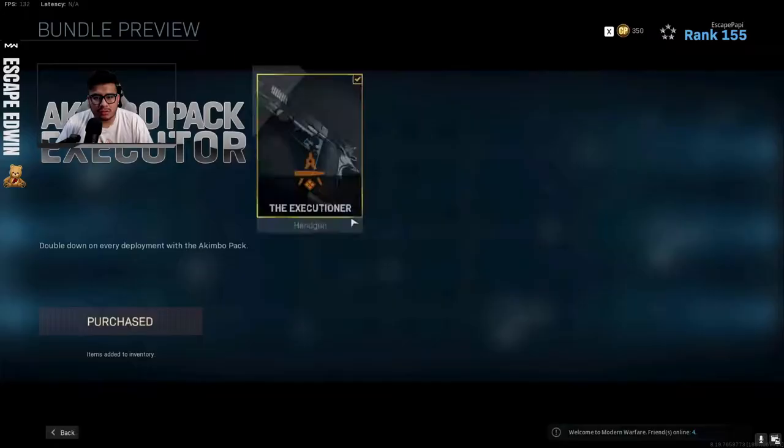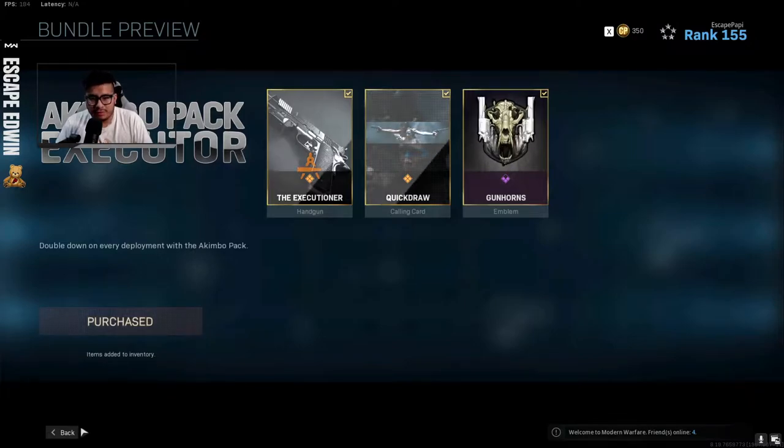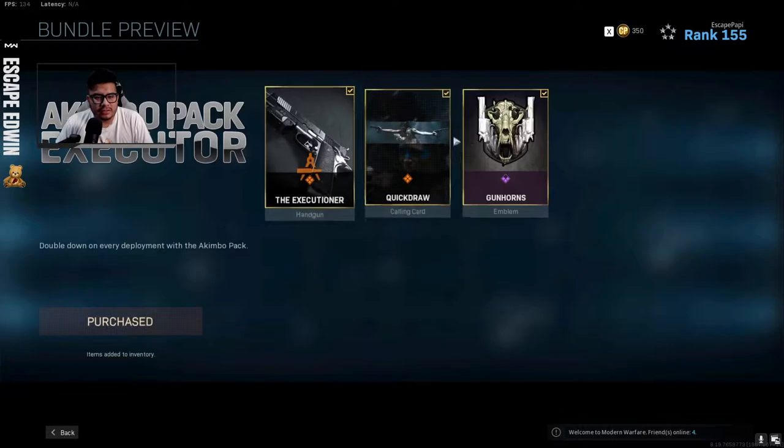This is called Executioner. I'm gonna put it in my loadout. I'm probably gonna be rocking the riot shield with it for some back protection, but actually I'm not gonna use the riot shield. Let me put it in the loadout, and then we'll use it in-game and tell you if it's worth it or not. It costs 800 COD points, so it wasn't that much — I mean it's still $8, but it's not that much compared to what you get.